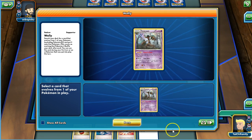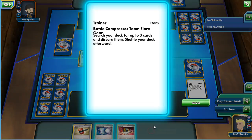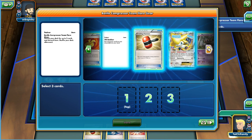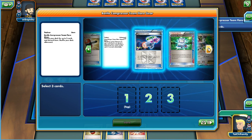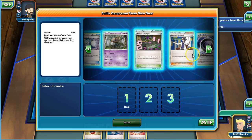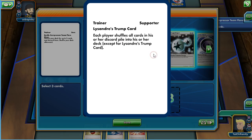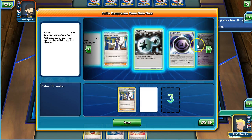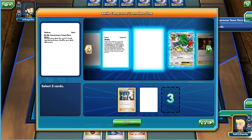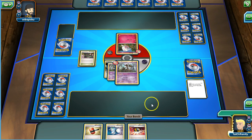We'll Wally here, grab the Trevenant. A lot of cards are prized. We'll go ahead and item lock our opponent from turn one. I want to go ahead and Battle Compressor. At this point I don't think I'll need the other Wally. I'll go ahead and put a Sycamore in, Lysandre's Trump Card, and the other Wally. Then we're just going to Shaman here and draw six cards.